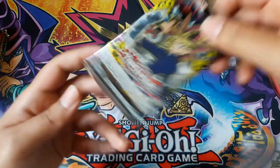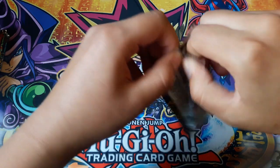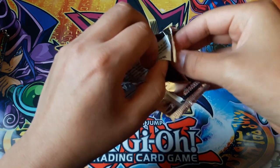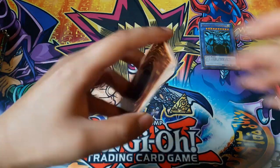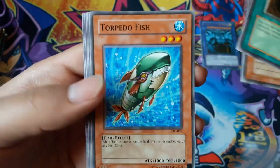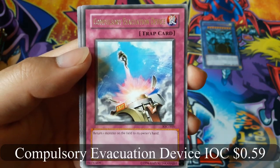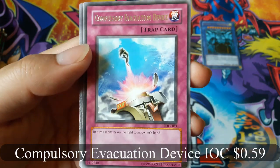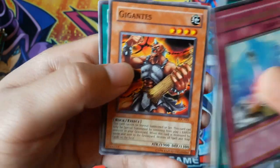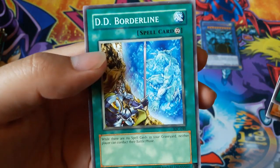All right, Invasion of Chaos. Since all of these are older sets, you are not guaranteed holos, but since these are the reprinted versions you do get a rare and a possible holo. Cards pulled: Chaos Greed, Crimson Ninja, Torpedo Fish, Terror King Salmon, Impulsary Evacuation Device for a rare, Gigantis, Jade Insect Whistle, Chaos Sorcerer, and DD Borderlands — no holo.